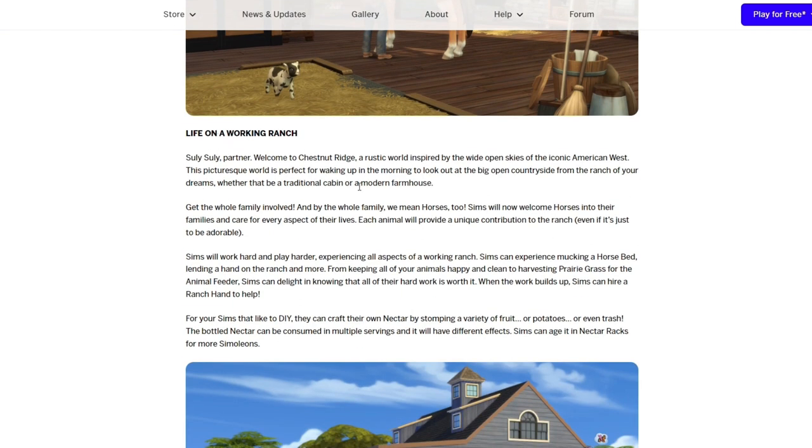'Life on a Working Ranch. Welcome to Chestnut Ridge.' So it does say the world name here — a rustic world inspired by the wide open skies of the iconic American West. This picturesque world is perfect for waking up in the morning to look out at the big open countryside from the ranch of your dreams, whether that be a traditional cabin or modern farmhouse.